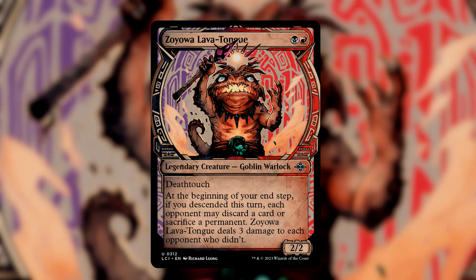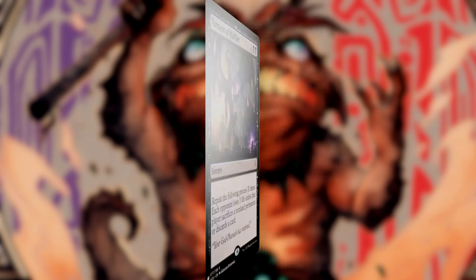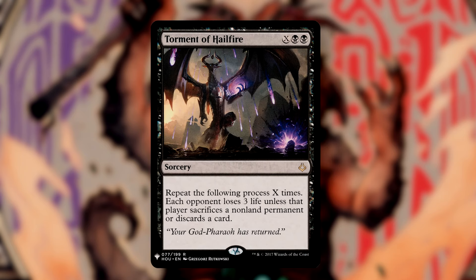The best way to play this deck is to establish means to force opponents into compromise very early on, then drop Zoyowa so we can get his ability going the turn he hits play. Even something as simple as a fetch land can really get his ability online. The goal is to cut opponents off of their lifelines as early as we can, so as the game progresses they have less access to resources than us. Attacking the players who opt to take the 3 damage will give them a lower life total, making that life total less appealing as a resource.